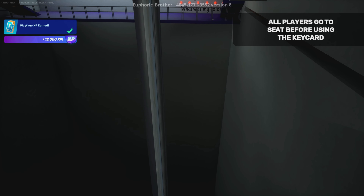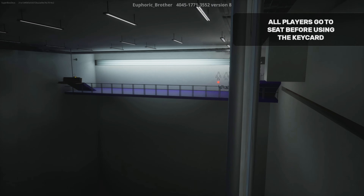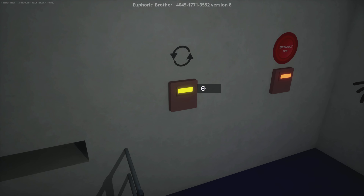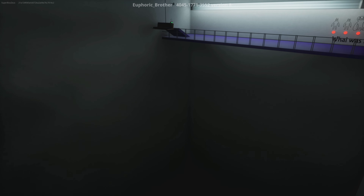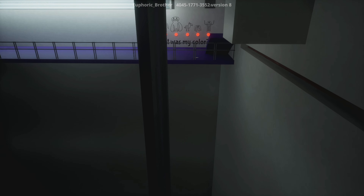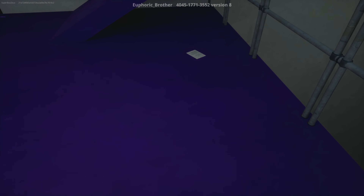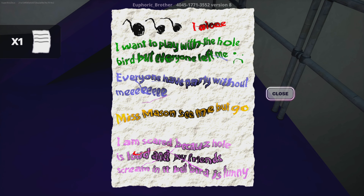All players go to the seat. I'm the only player here. What do I do next? I'm acting like I haven't played this game — I should know this. I'm trying to remember. Okay, now we got to remember the codes here. Let's see what it says here. I want to play with the hole. But everyone left me because you're playing with the hole. Everyone have party without me.